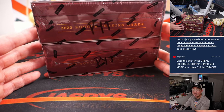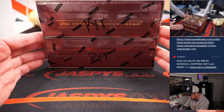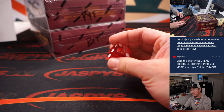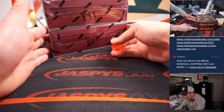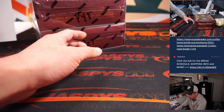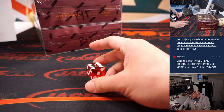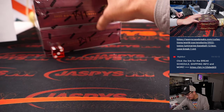We only have two boxes from that case left, so the next break will be the final box. Now let's use a die to select which box we're going to do. We'll go one, two, three for the top box and four, five, six for the bottom box. And it's six — bottom box.